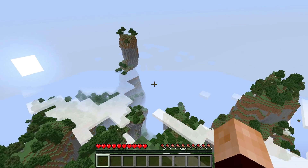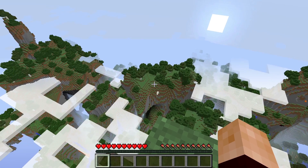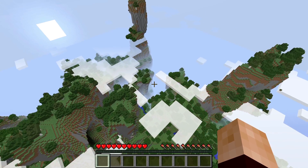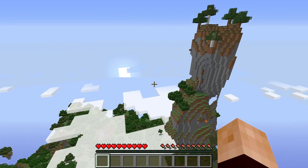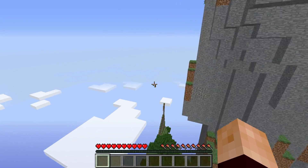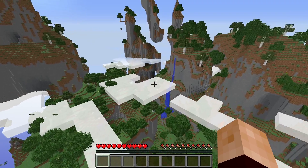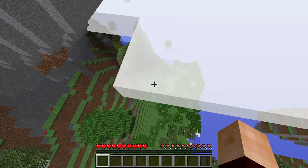Now I am aware that most of you are not very fond of this update, but I do believe it's one of my favorites. The reason is they added elytra wings. These things are amazing — I use them to travel everywhere. I love going through the end temples to find them, and they're just extremely fun to get and fly around with.